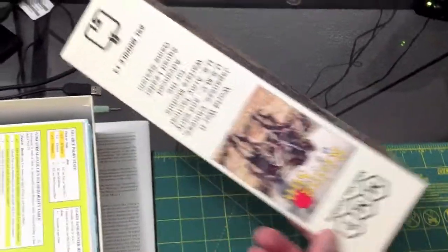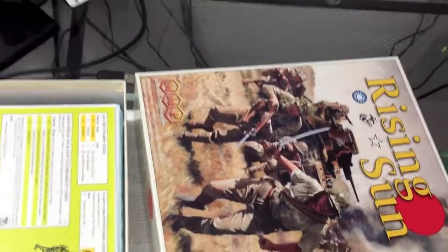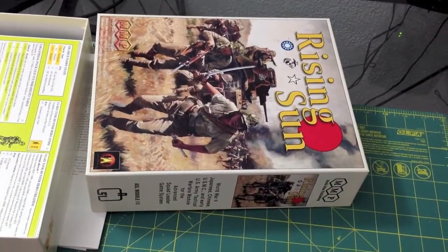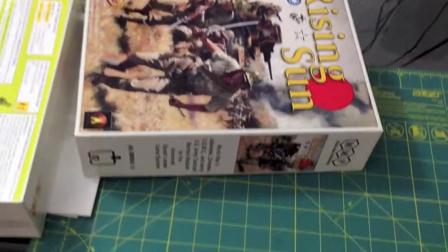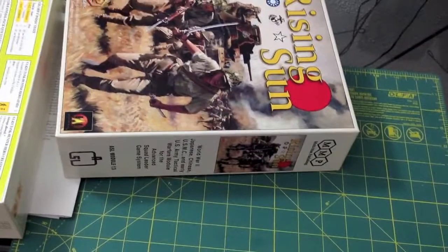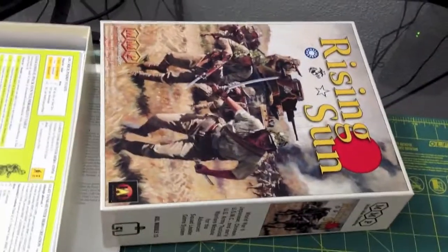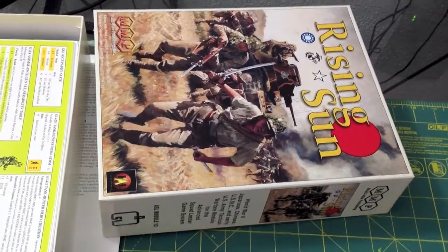First of all, the box is huge and it's probably the best stock ASL box from MMP that I can remember. It's really, really nicely built and it's going to hold up real well. As you can see from the side panel here, this is module number 13, and it contains everything that you need to play the Pacific War factions in the game.